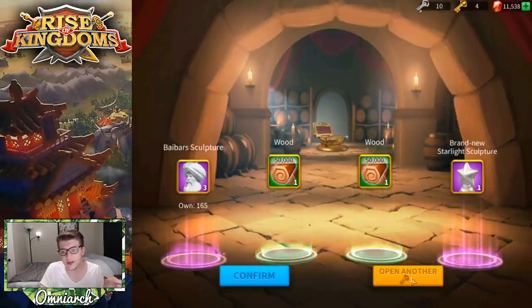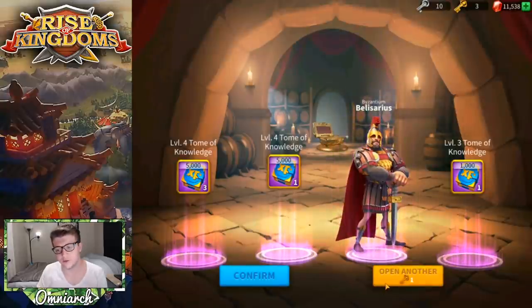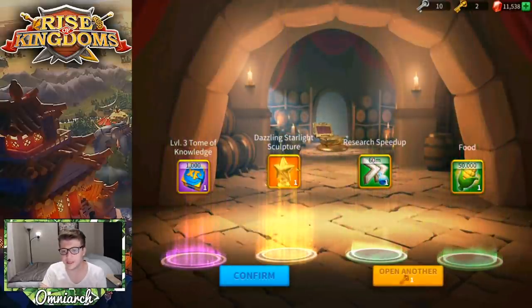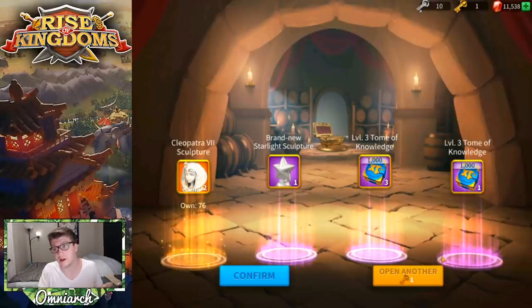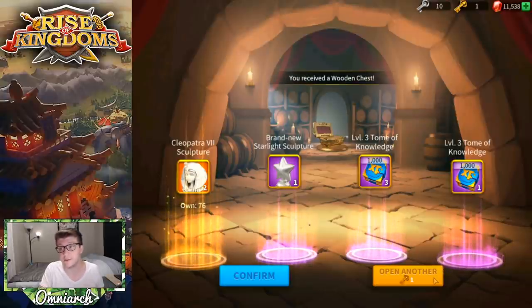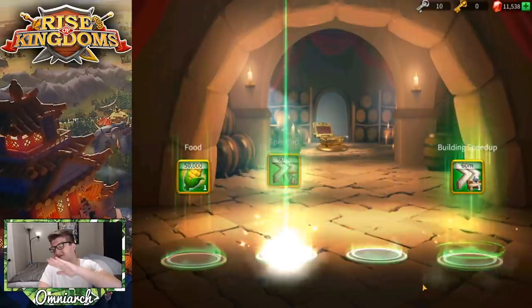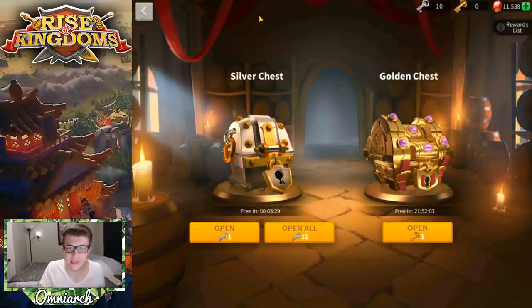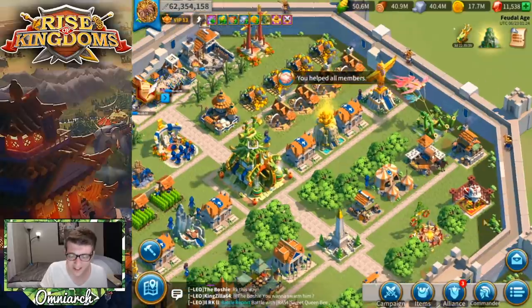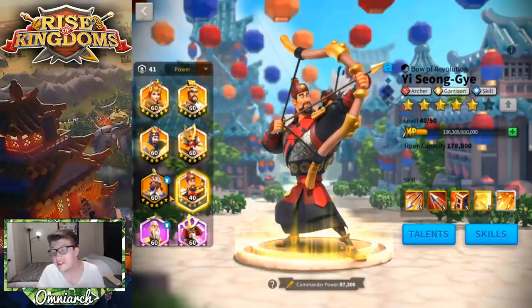We've got six keys left — Martel didn't show up in that one. We're getting more of these star sculptures — a lot of stars this video. We got Cleopatra. Four legendary commander sculptures from 15 gold keys — I'll take it. But is this last key going to be a summon of Martel? I can't even look... I didn't hear Martel. The video could only be so good — it was less than 1% chance anyway.